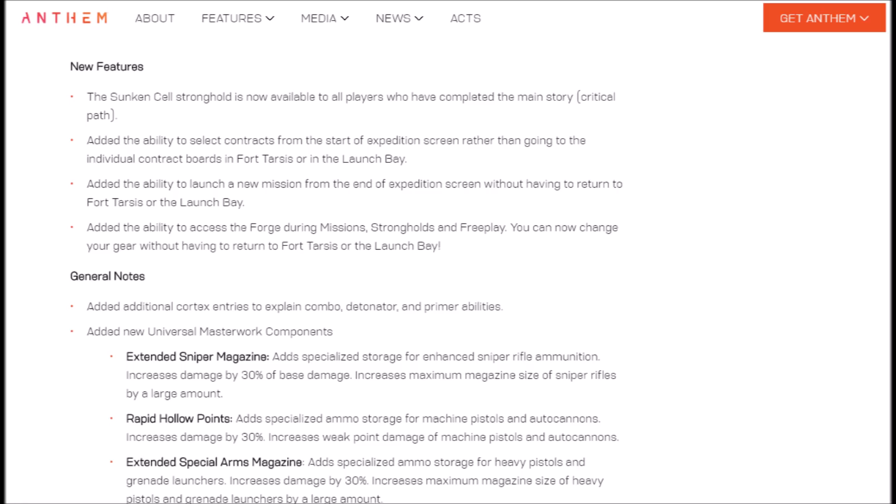Finally, they've added the ability to access the forge during missions, strongholds, and free play. You can now change your gear without having to return to Fort Tartis or the launch bay. It no longer means you can only go out with one loadout — you can change your loadout on the fly, as long as you're not in combat. This is pretty damn awesome.